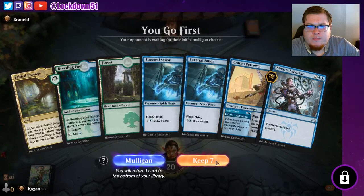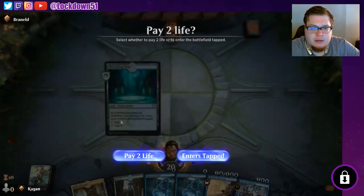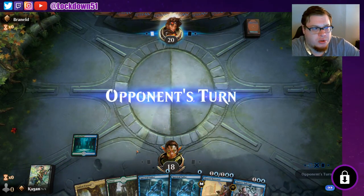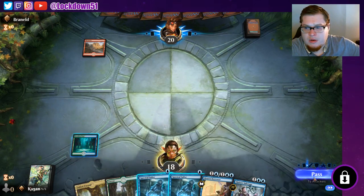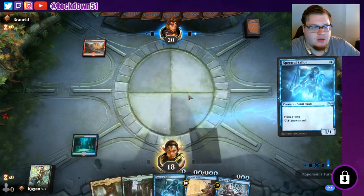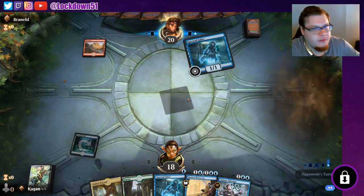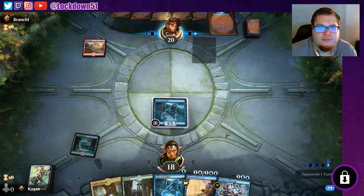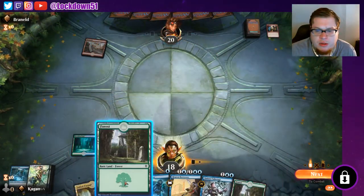We can keep this — it's alright, we got plays. Gotta pay two here, start putting down our Spectral Sailors. Another Red deck — my turn. Let's see if they want to kill this. Shock — yep, burn or something. We'll see. Pass again.